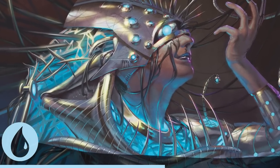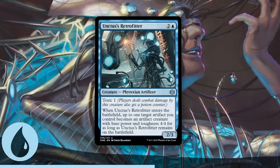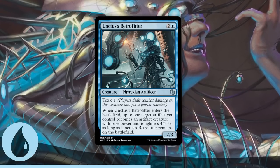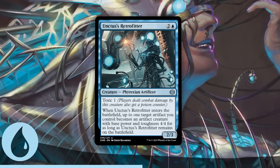Before we move on to commons, one small nod to Unctus' Retrofitter — it isn't amazing by itself, which is why it isn't technically listed here, but with any single artifact at all it becomes one of the best uncommons in the set. Again, it's not a general list, but it's so powerful I felt like I had to mention it.